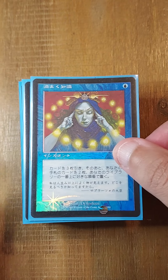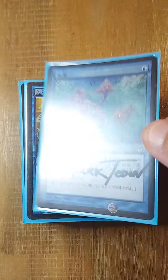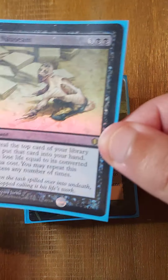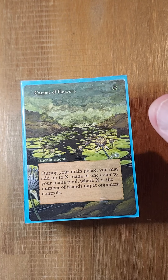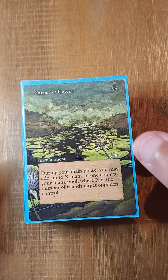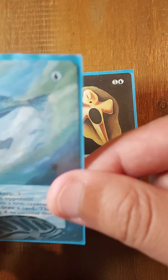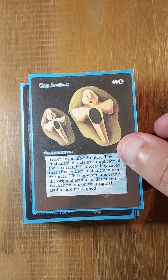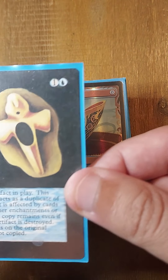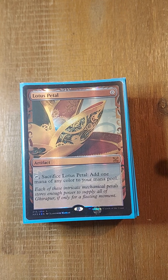Our draw package includes Brainstorm, OG Gitaxian Probe, OG Ponder, OG Preordain, and Ad Nauseam. There's no Angel's Grace in this deck — it's not entirely necessary. Our enchantments include Carpet of Flowers, Mystic Remora, and Copy Artifact. We do the Isochron Scepter plus Dramatic Reversal plus Swan Song plus Copy Artifact line. Notable exclusions are Necropotence and Phyrexian Arena — the black is just too difficult to produce.